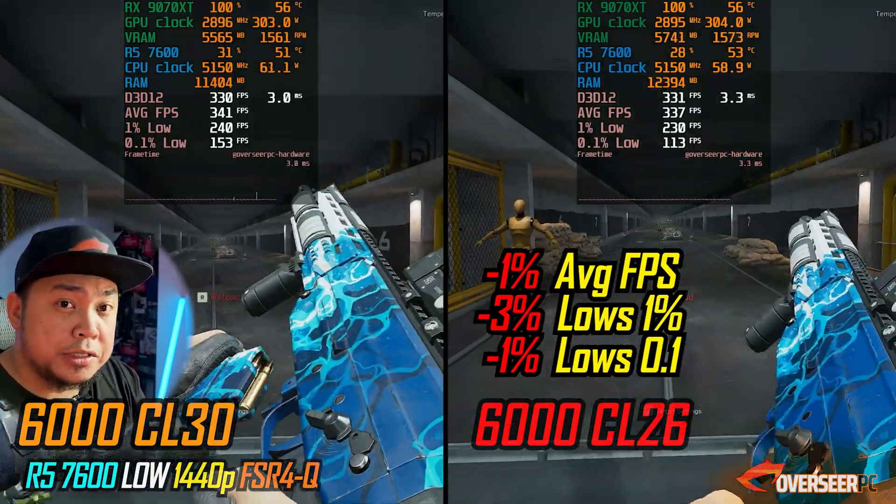So for Delta Force specifically, you are losing about 3% on the lows. As you can see, it's not always across the board.